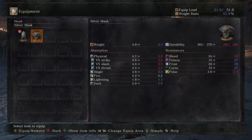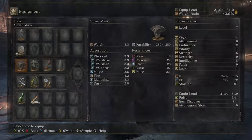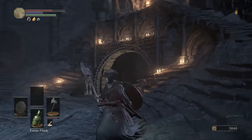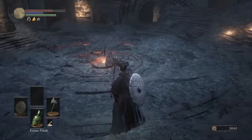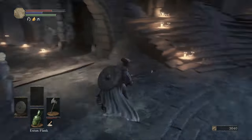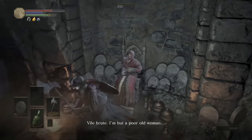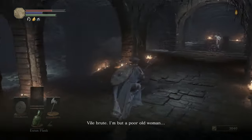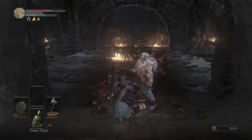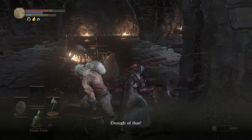The silver mask looks really cool but it doesn't seem to have any passive abilities. None of the armor in this game seems to have passive abilities like increased souls the way items did in previous games. When I respawned after dying all these guys came back to life too. You can kill them as many times as you want — they don't drop items. If you're feeling upset and need to take out some rage, you can just kill Andre as many times as you want.